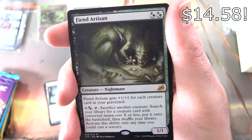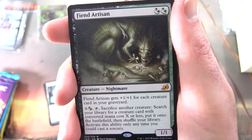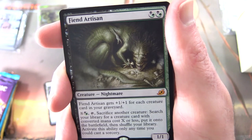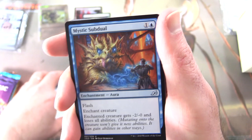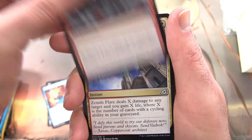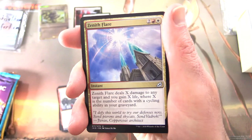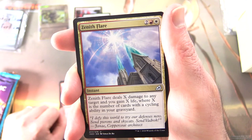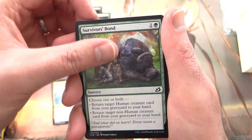Creature Nightmare, 1/1 for two. It gets +1/+1 for each creature card in your graveyard. For X black or green, tap, sacrifice a creature — search your library for a creature card with converted mana cost that much less, put it onto the battlefield, then shuffle. Only at any time you could cast a sorcery. Fantastic pull — one of the best cards in the set. Next up we have Mystics of Jewel, Weaponize the Monsters, Zenith Flare — if you missed the deck tech with this one I'll pop a link in the corner — and Flinging, doing like 40 damage to people. Craziness. And common Survivor's Bond.